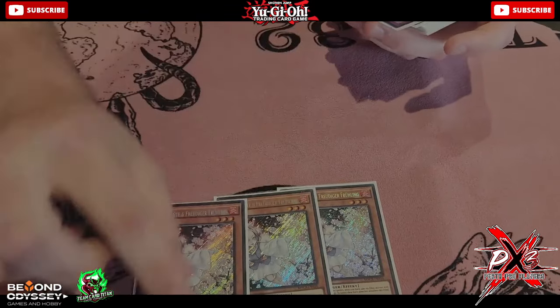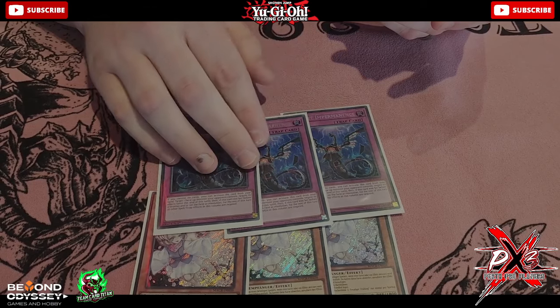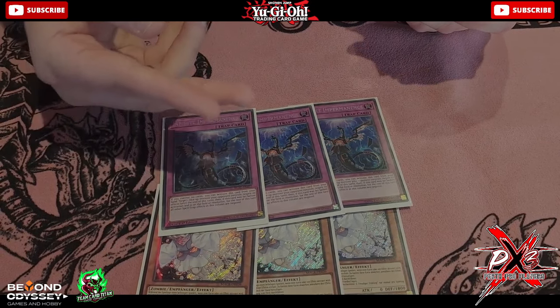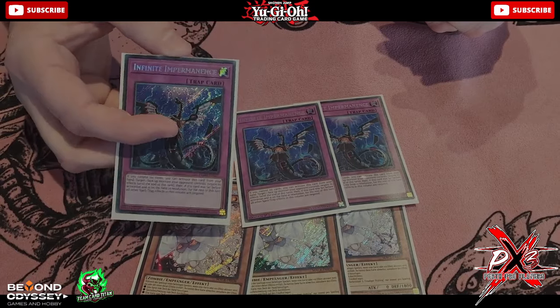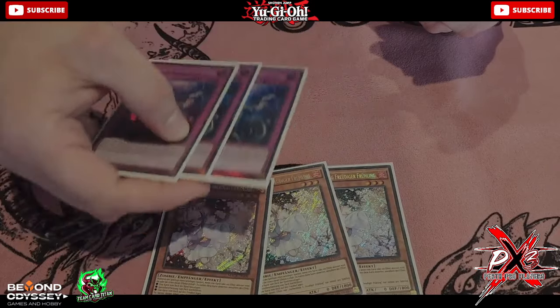We play 3 Ash and 3 Imperm. These, in my opinion, are good but suck but are also good. They're good into everything except sort of the mirror. Imperm especially in the mirror just feels like almost a blank card unless they end on Apo. But you can still get away with cheeky stuff with these cards, so they're good enough.